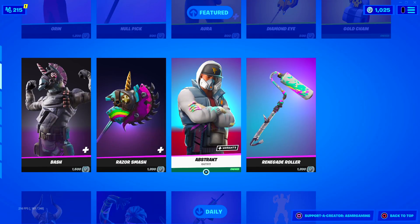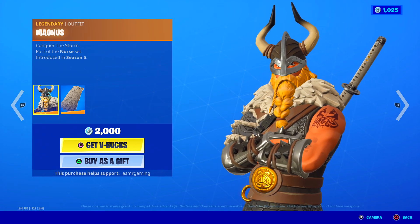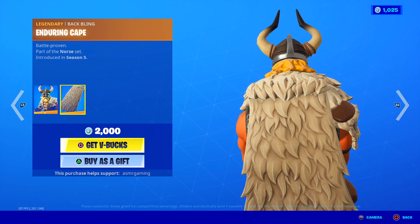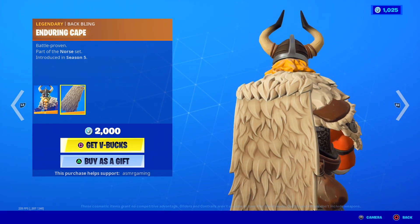And we're back to Abstract. Then down here on the daily, we got Magnus — Magnus is back. Conquer the Storm, part of the Norse set. So if you're into Vikings, this is the skin to get. Back bling is the Enduring Cape — battle proven. Nice cape back bling, looks comfy and warm.